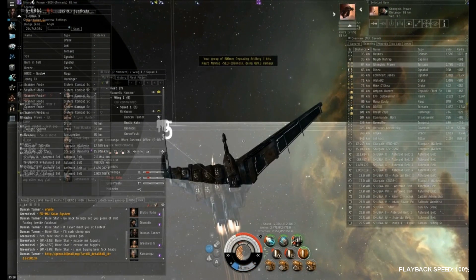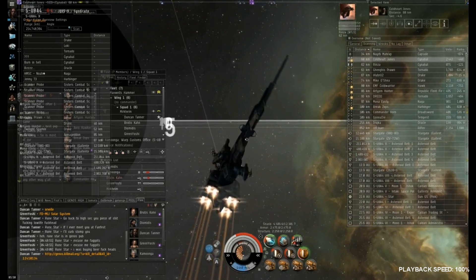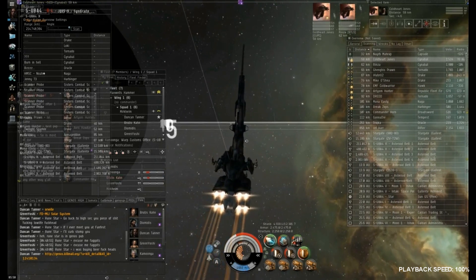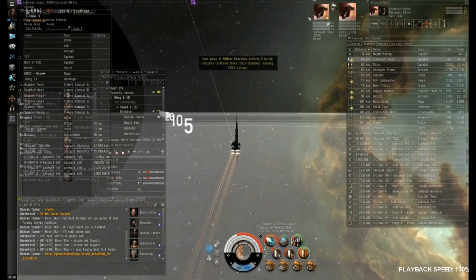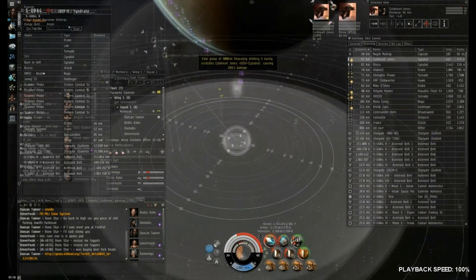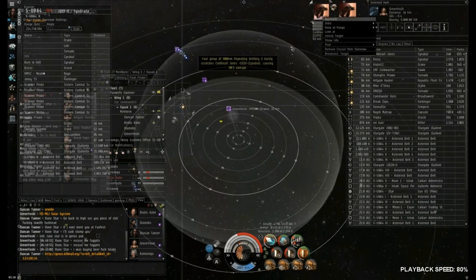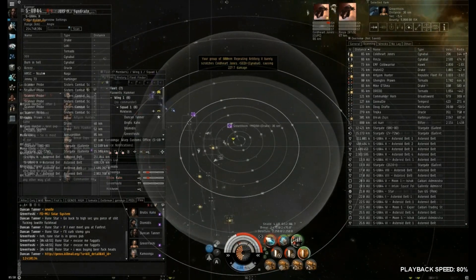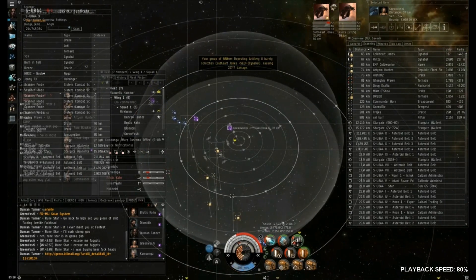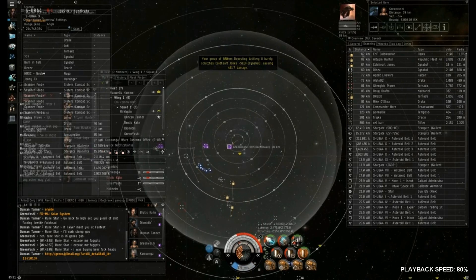I notice there are some Tornadoes and other things, and I inquire whether the Tornado is doing damage to the Tengu or if it's mitigating most of the damage by maintaining high transversal with his afterburner. I can see from the watchlist that the Tengu is taking damage, so I ask him about the Tornado since we could kill it much more quickly than the Cinnabals at a similar range. But he says he's fine, so the Cinnabals are burning and we decide to go for those instead.